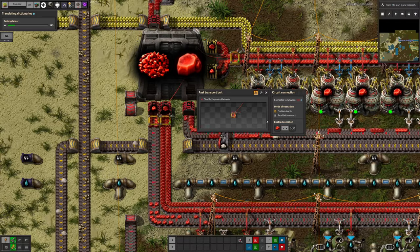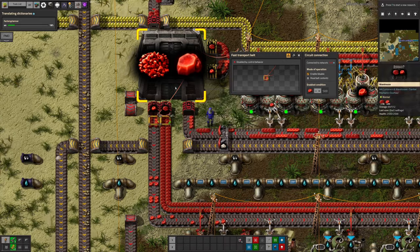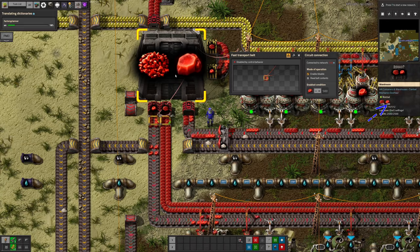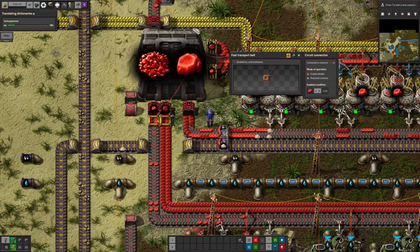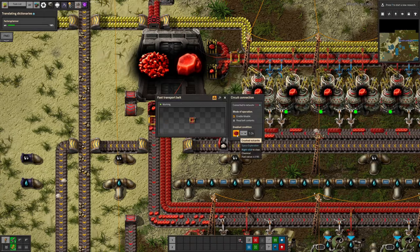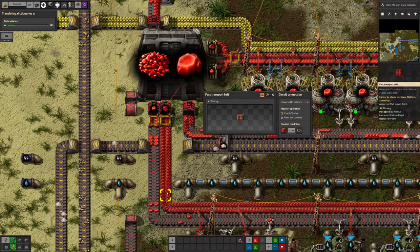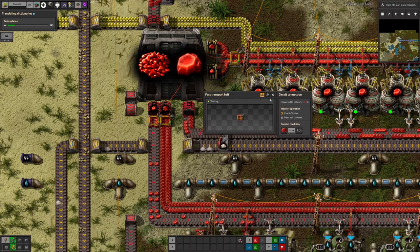Whenever there's a bit of excess — because we've been producing more and it's been flowing in from the belt — we can output a bit more of it. If I mouse over the warehouse, you can see the amount of enriched Vulcanite is hovering more or less around 500, so that's working nicely. We're not losing any of it. The other belt runs as long as crushed Vulcanite is greater than 1,000, just to make sure we don't end up with all the crushed flowing straight out — that shouldn't happen, but just in case.